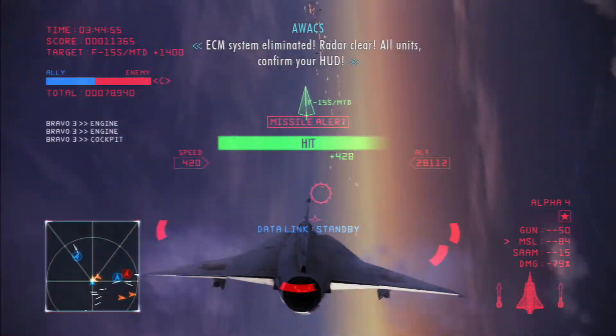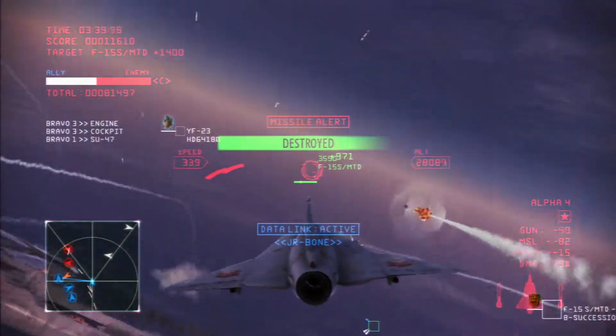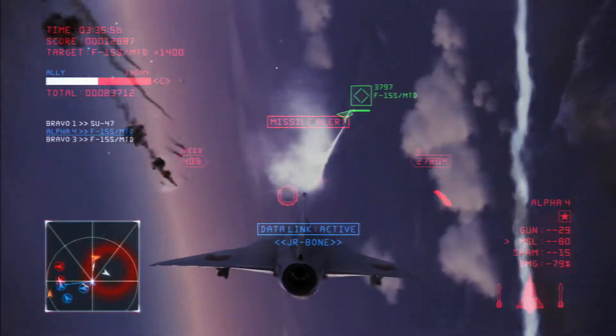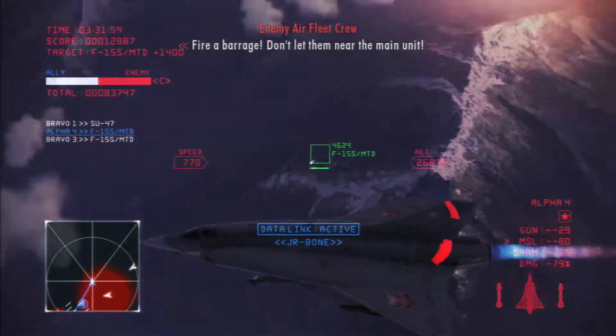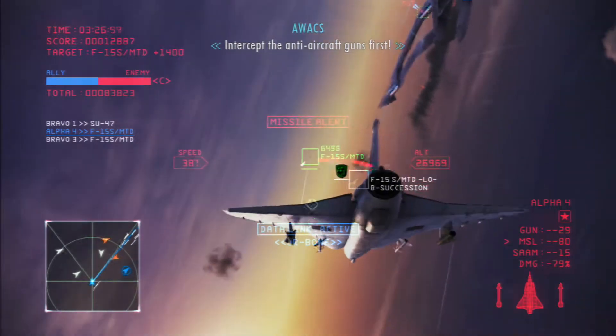Radar cleared. All units, confirm your hunt. Second CODIS unit destroyed. ESM plane CODIS has been shot down. CODIS down! Enemy blades approaching! Fire a barrage! Don't let them near the main unit!